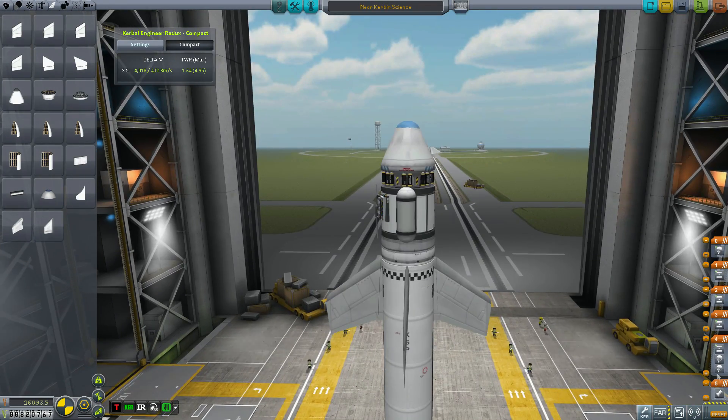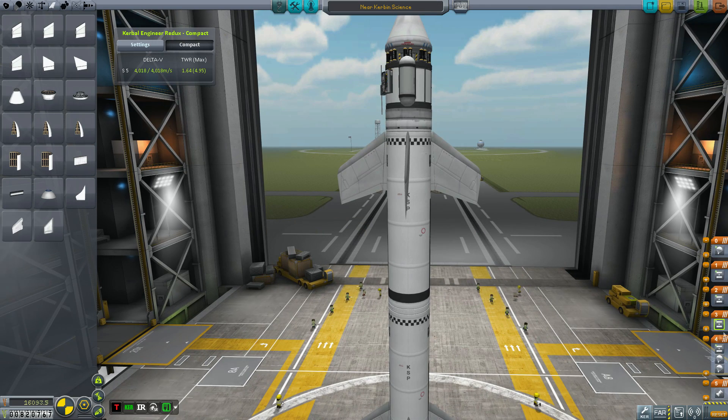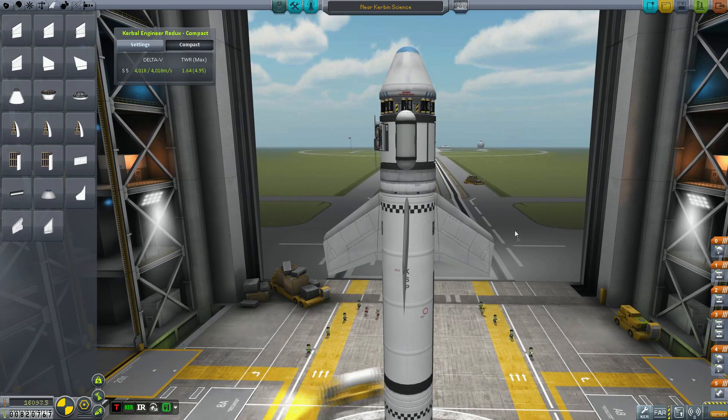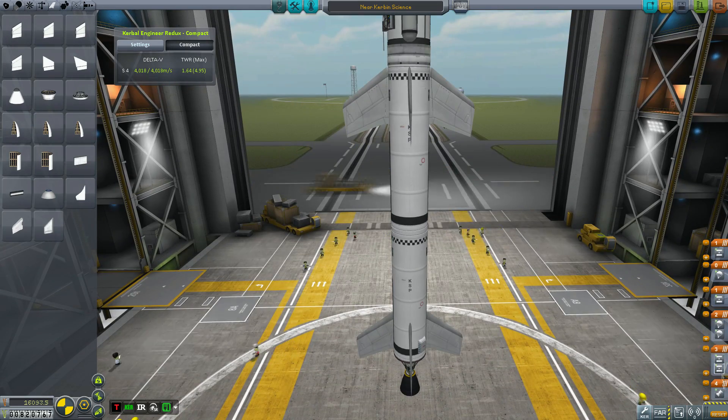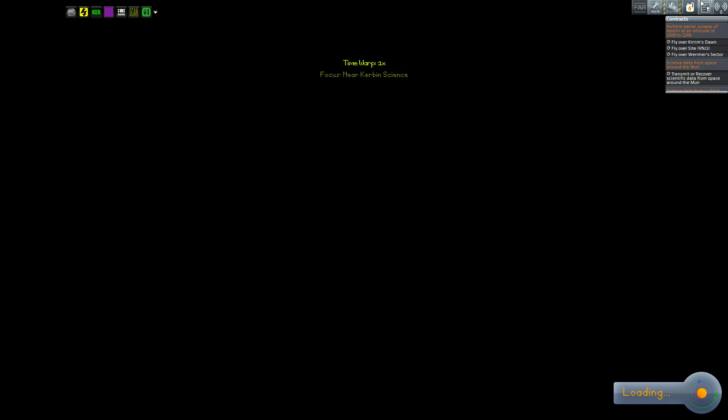So what we need to do is just get the science from above the atmosphere and safely recover. I also needed to get a Mystery Goo container from the upper atmosphere as well, and I'd probably have to do a Materials Bay or something like that too, but I'm not going to do that in this video.